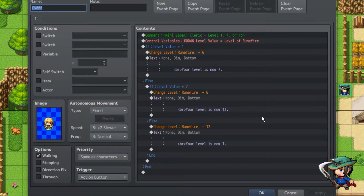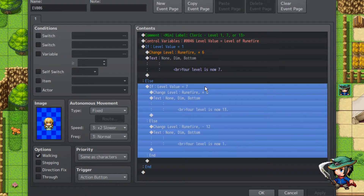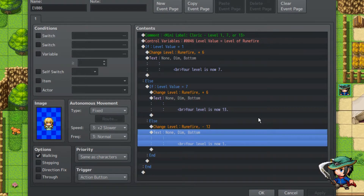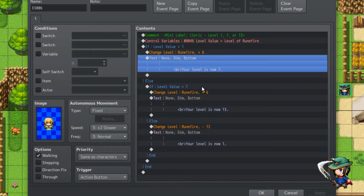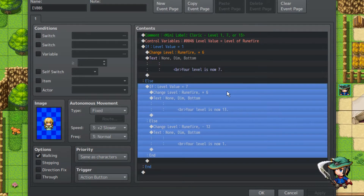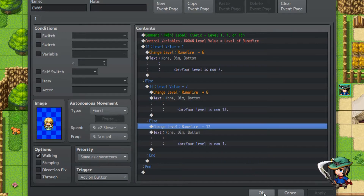We also have this cleric who's gonna change our levels between 1, 7, and 13, because for the scenario these are the only ones that matter. When you're level 1, you'll have less than 15 attack. When you're level 7, you'll have more than 15 attack but less than 30. And when you're level 13, you're gonna have more than 30. So if you're level 1, you'll gain 6 levels and your level will be 7. If your level is 7, you'll gain 6 levels and it'll be 13. And if you're level 13, you'll drop 12 to be level 1.